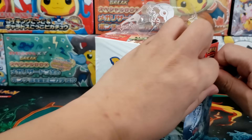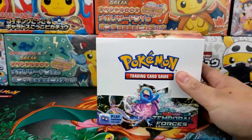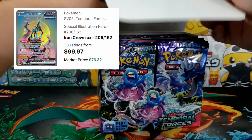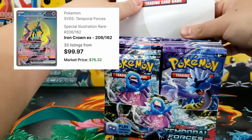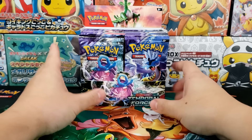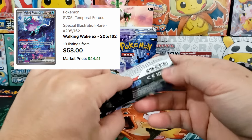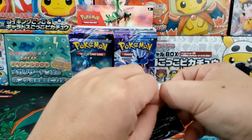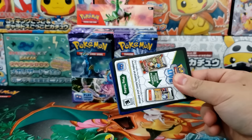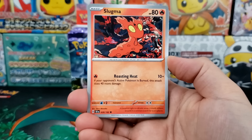I'm going into this set almost blind. I do know some of the cards inside of it. The big chase cards are going to be the special illustration rare versions of the future and past Pokémon, and it looks like the future Pokémon are doing a little bit more popular. Some of the new Iron Pokémon are very, very popular.